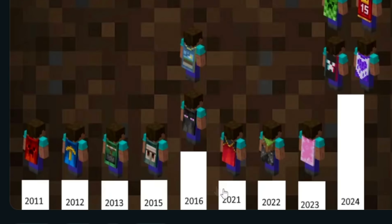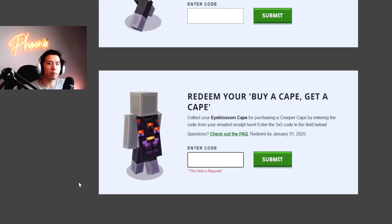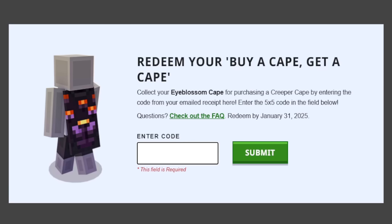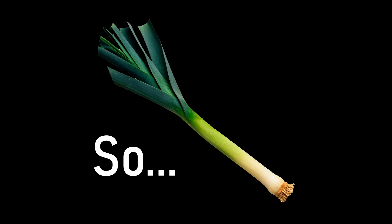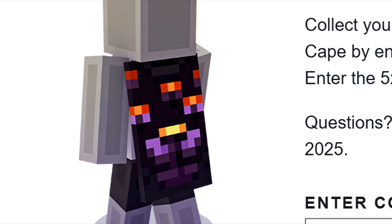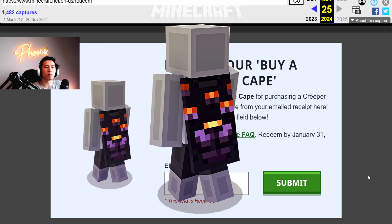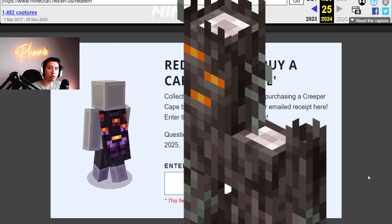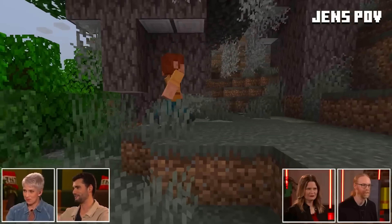It's important to know all these capes have been tied to an experience or a promotional event. Some people are labeling it pay-to-win - I'm not going to use that label because I don't feel like it's winning to have a cape, it's just a cosmetic, it doesn't give you an advantage in the game. If you don't want it, don't get it, but it is a radical paradigm shift. Now, this is a buy-a-cape get-a-cape redeem code. You'd think that the cape you have to buy to get this one would be similar in design - but no, this is for purchasing a Creeper cape. Where's the connection between a Creeper cape and the Eye Blossom cape, which is fundamentally related to the winter drop? Why haven't they simply promoted the Eye Blossom cape for the winter drop, which is going to be sometime next week?